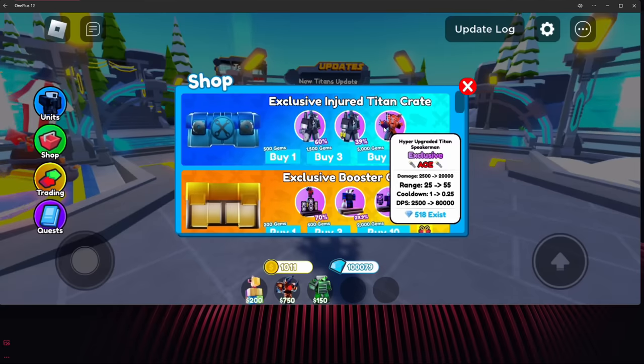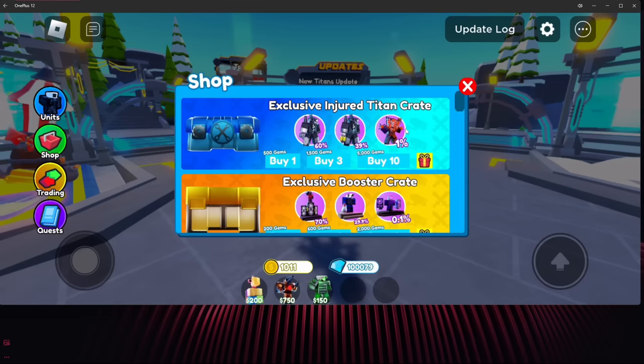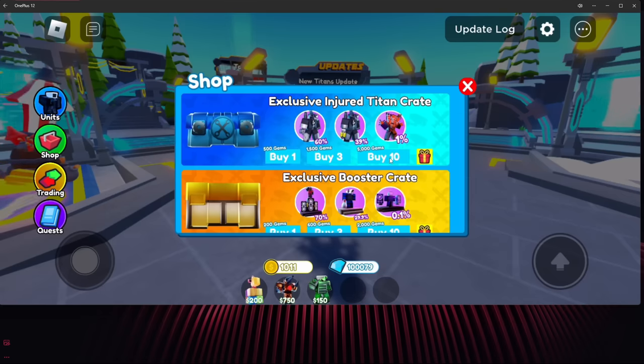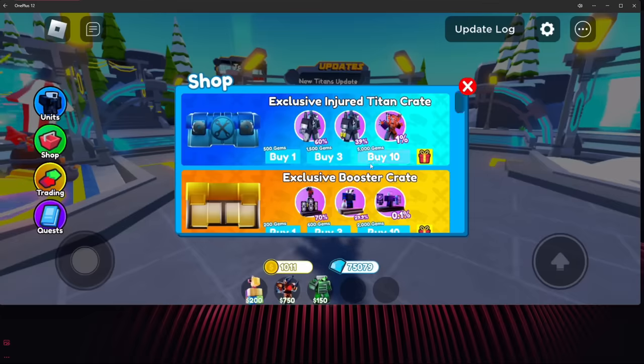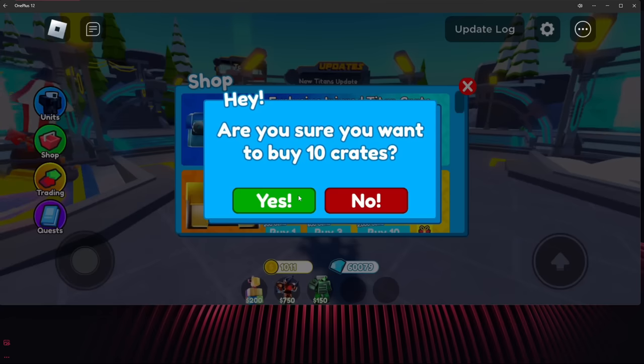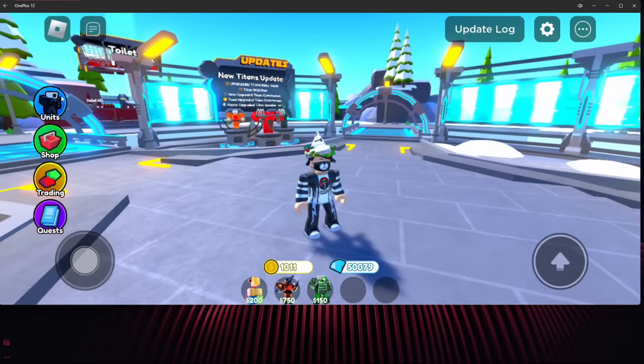518 already exist — wait, is this even worth buying the crate for? This thing might be really common soon. Anyway, we're just gonna buy 10 crates, then another 10, then another 10. I really feel the gambling urge coming — this is not real money gambling, by the way. I actually got up to a hundred thousand gems all from trading. Anyway, I got a hundred crates!